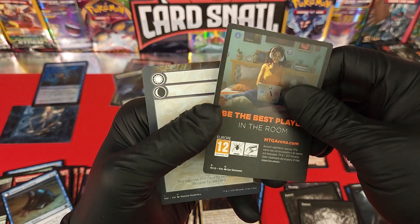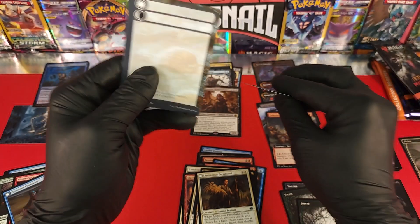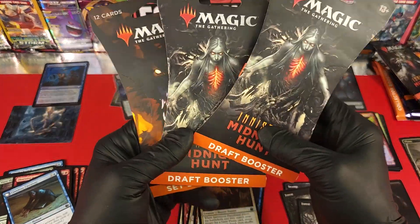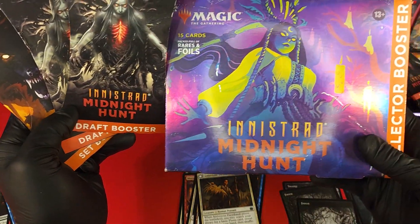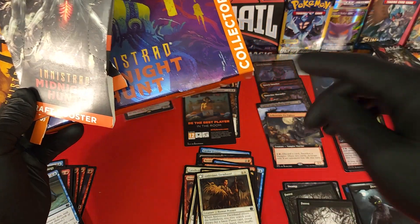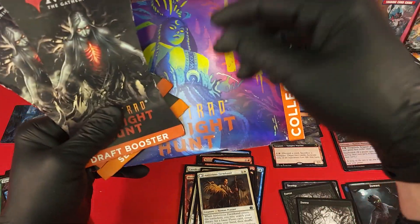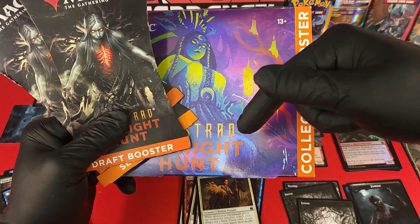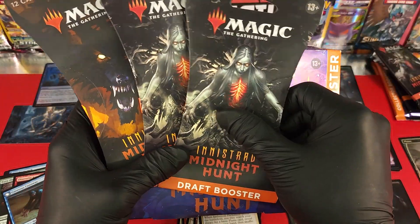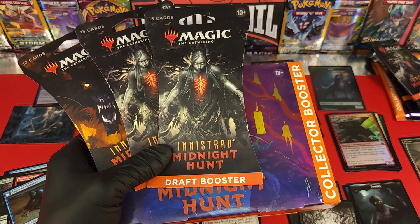We got a token card and another helper card, so our final card was another helper card you can use to represent a double-faced card. That was Innistrad Midnight Hunt — set booster, draft booster, and collector booster. If you want pictures of the packs, boxes, set list, or info about how helper cards and double-sided cards work in gameplay, check the link in the description for the Card Snail blog. To purchase any of these items, check the Card Snail eBay store link. Smash that like and subscribe, and until next time — may the best card collector win!